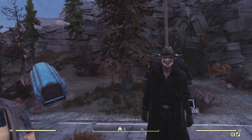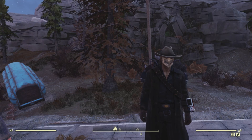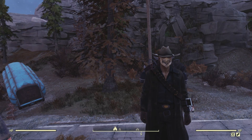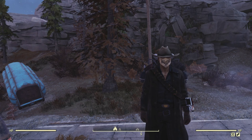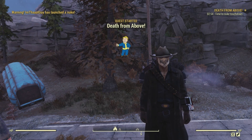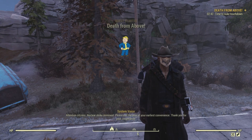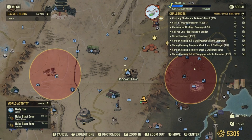Hello and welcome back to another episode of Collectibles of the Wasteland. I'm your host Outlaw0420, Priest of Azora. In this series we look at the collectibles that you can find in the Fallout series, including Fallout 3, Fallout 4, Fallout New Vegas, and Fallout 76. Today's collectible location we're looking at is Hopewell Cave in Fallout 76.